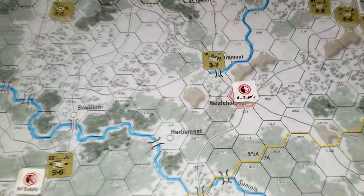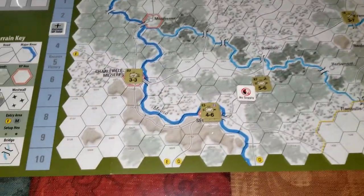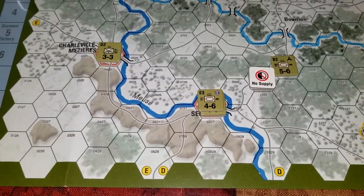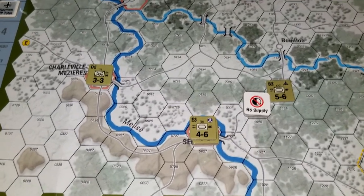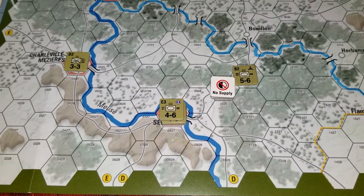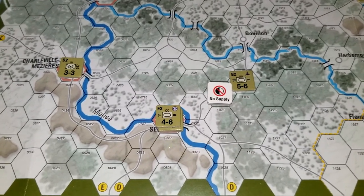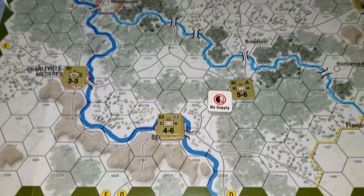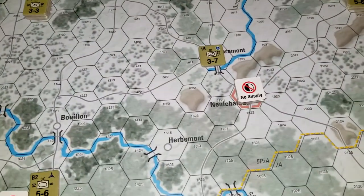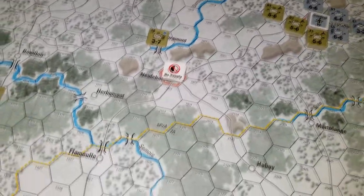So they dashed out. They took Neucheteau, which you knew. They took Sedan, but as you can see, they don't own Sedan anymore. That Allied unit attacked them at one-to-one, rolled a five, and drove them out. They're out of supply now. Unless I break them down to their single-step mechanized unit — which by the designer's notes represents all the German crewmen abandoning their vehicles and leaving the area — they're not going to attack. That unit is pretty much gone. Same with this other unit. So that's going to be two Panzer units that are gone.